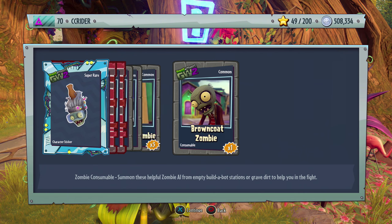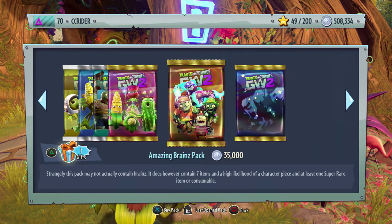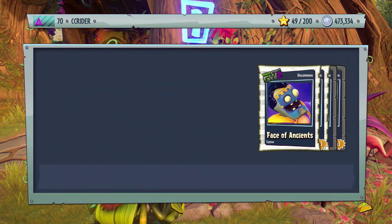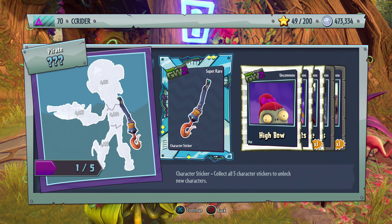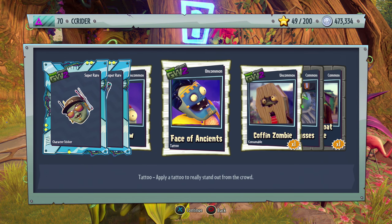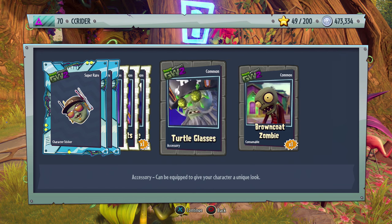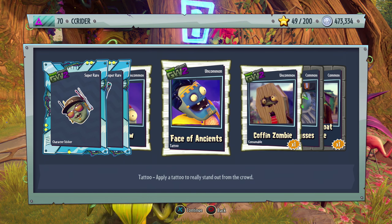Also Conehead Zombie and Brown Coat Zombie — glad to see those, we haven't been getting them. Amazing Brains pack number three: another piece of a Pirate Zombie — that's Captain Deadbeard — and a piece of the Roadie Z Engineer, two out of five. We have the Hi-Bow, Face of the Ancients, Coffin Zombie, Turtle Glasses, and Brown Coat Zombie. The Turtle Glasses look funny.